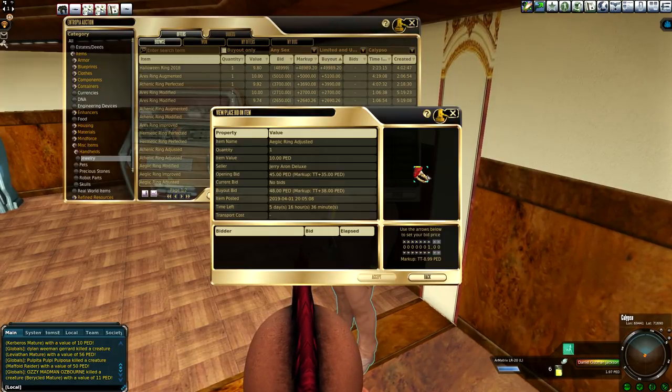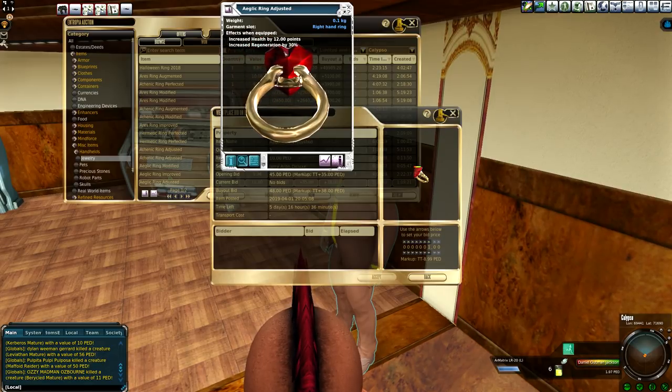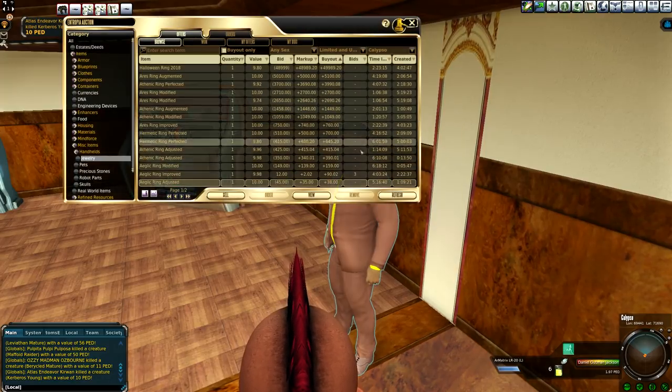And even here, you can see this lower level one — this is one that I might even get. 12 health and 30% regeneration. Awesome. These are unlimited items here.